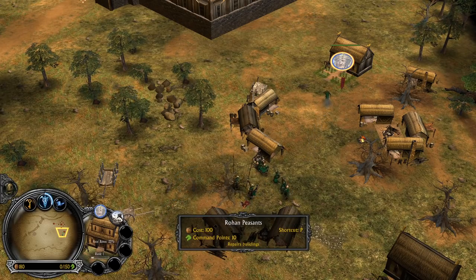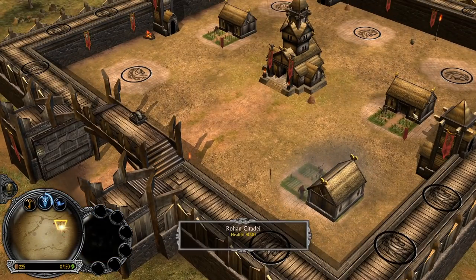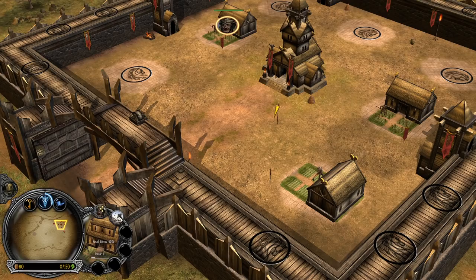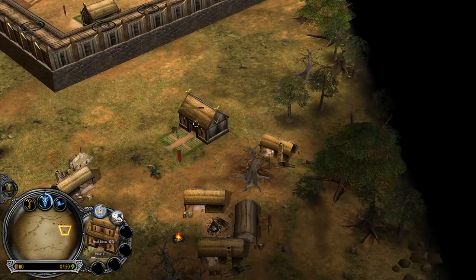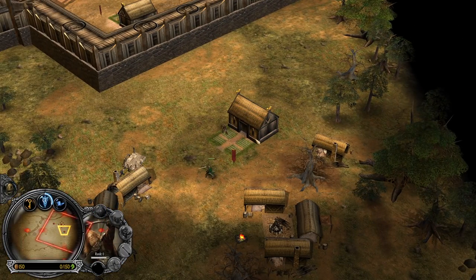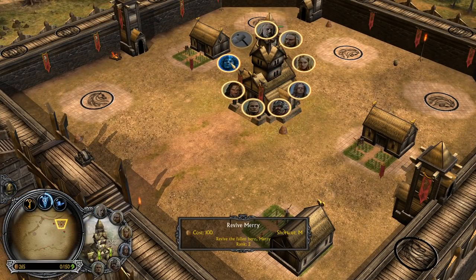We see a tainted land on the ground — that means we have a Mordor opponent. Now we can build some extra peasants because I believe we will need them. What you need to do with the Rohan faction: you want to wait for your peasants to come out before you actually go to draft. There's a hero — a very early hero. Let's cancel the peasants because they're going to be taken down anyway, and let's revive our Merry once again. He's level 2 now.